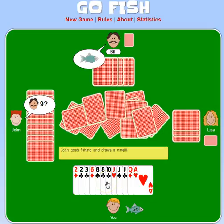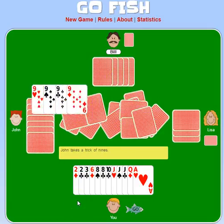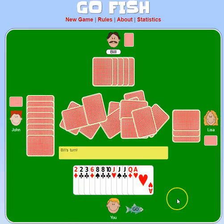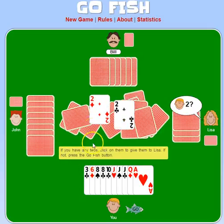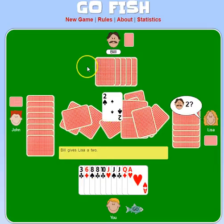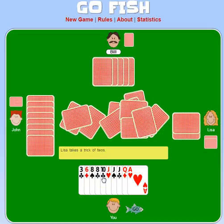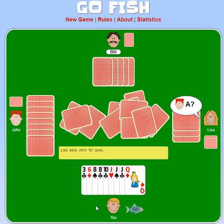Nines — I don't have any of those. He asked for a nine and he picked up a nine, so he gets to go again. Kings — I do not have a king. Go Fish, John. Bill's going to ask for a ten — okay, I've got a ten, so I can steal Bill's tens. I have twos, Lisa. Everyone picked up twos — Lisa stole my twos. An ace — I do have an ace as well.